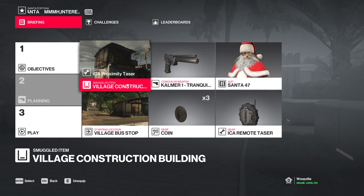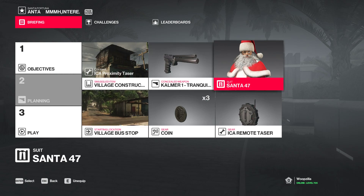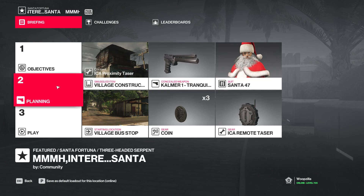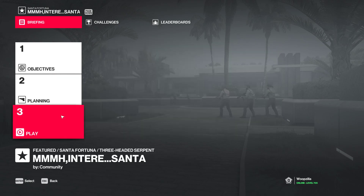The proximity taser is in the village construction building, and we're starting at the village bus stop as Santa 47. Any suit will do. You should be able to unlock the Santa suit from the Holiday Hoarders map.